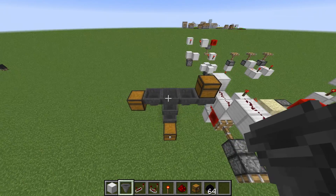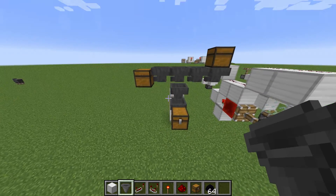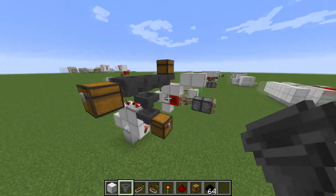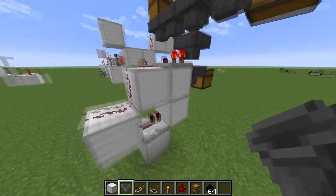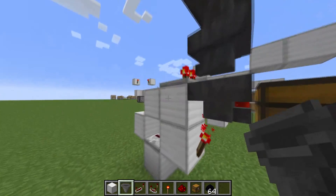Hello guys, it's AlonOver20 here, and I'm back with another episode of Mini Redstone Tutorials. Today we're going to be taking a look at this little contraption right here. This is what's known as a sorting cell.